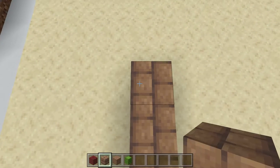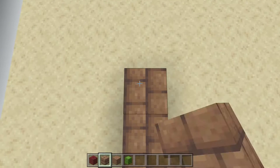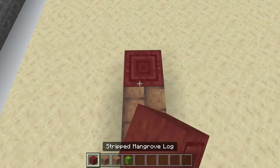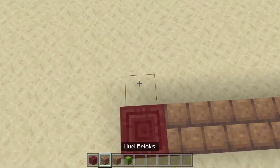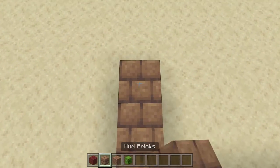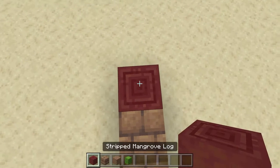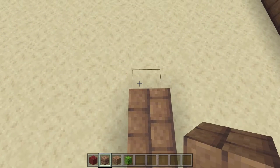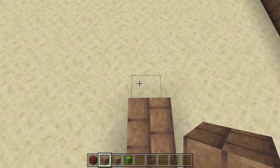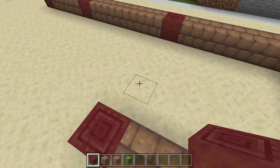Four, five, mangrove log, one, two, three, four, five, mangrove log — and we're going to come this way and go five, then one, two, three, four, five, mangrove log. Then we're going to come this way: five, one, two, three, four, five, and then we put another mangrove log. This right here is going to be the bedroom.